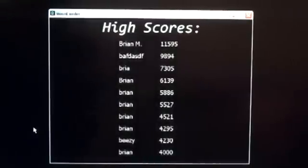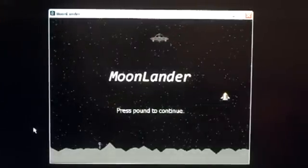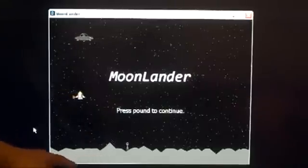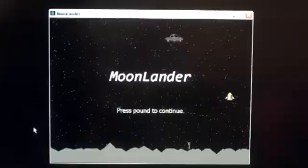The high scores are currently all saved to a text file in the same folder as the game itself. The background is just flat black with white dots representing stars. The moon surface is gray with random angles going all the way across. Collision detection is done using colors — I didn't use Brex or any other type of bounds.